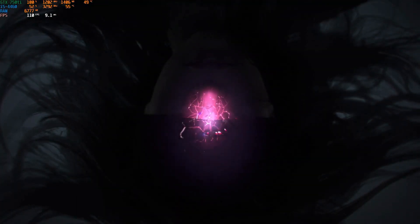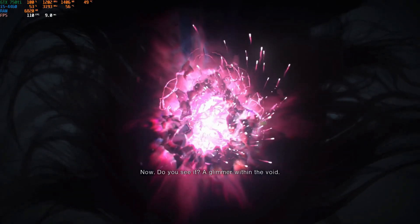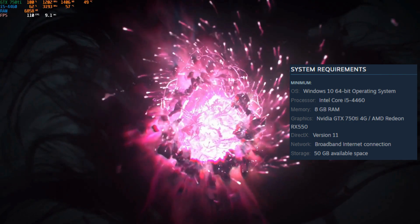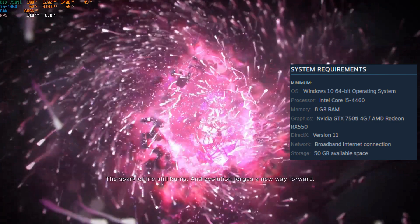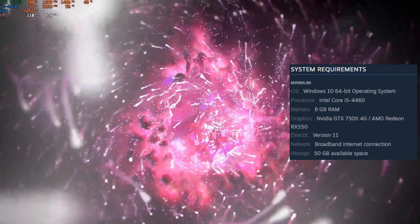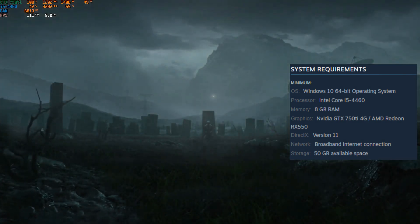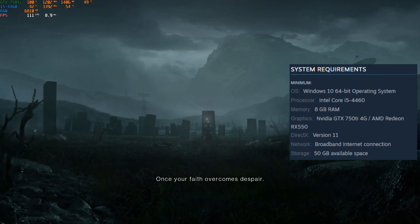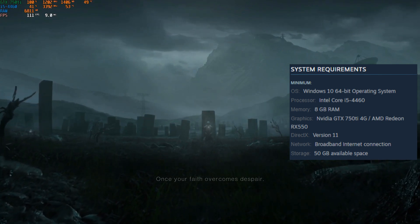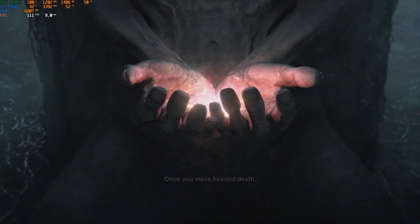Welcome back everybody. Today we're looking at the proposed minimum requirements of Once Human. I played the demo during the Steam Fest and here are the results. The proposed minimum CPU is an i5-4460 — the AMD equivalent should be a Ryzen 3 1200, Ryzen 3 1300X, or maybe even a Ryzen 5 1500X. You need 8GB of memory, an Nvidia GTX 750 Ti 4GB variant, or an AMD Radeon RX 550, and DirectX 11. That means a lot of older cards like the GTX 770, 660, or 780 should be able to play the game.